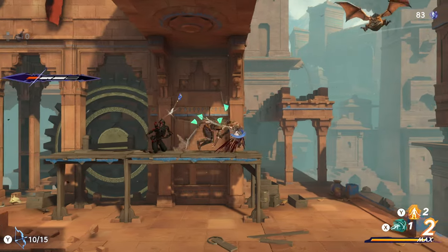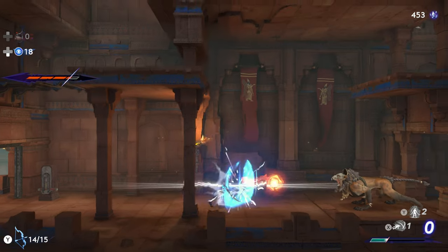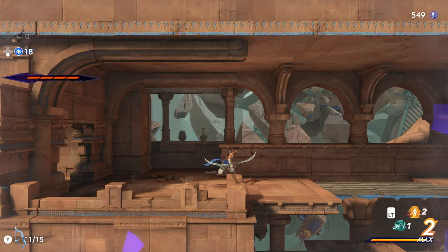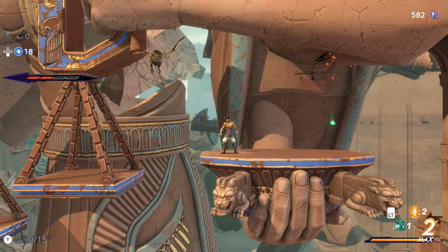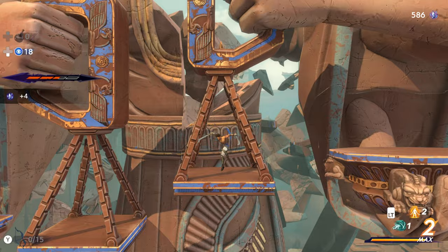The game also has a good variety of enemies. As with many other games in the genre, each enemy requires a certain way of approaching the fight. For shield enemies, for instance, you have to sneak behind them. For aerial enemies, you have to attack them with your bow. Some enemies require you to counterattack them with a parry, so it's not a complete hack and slash.